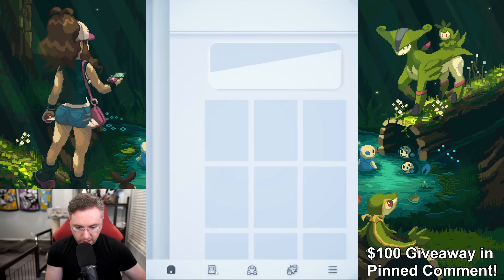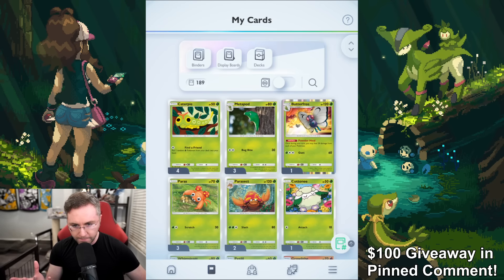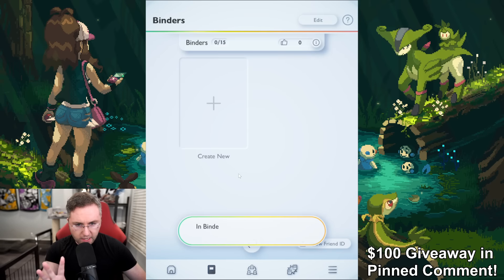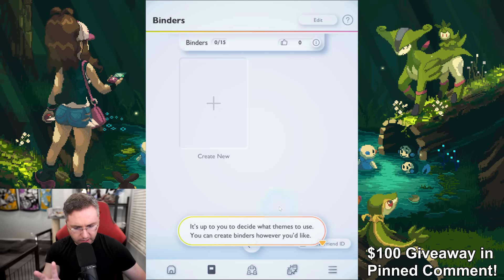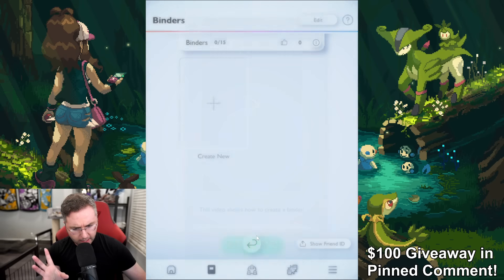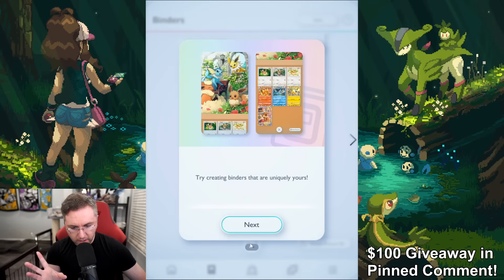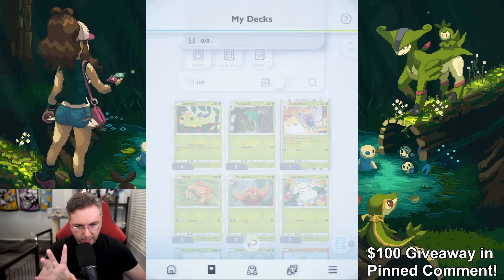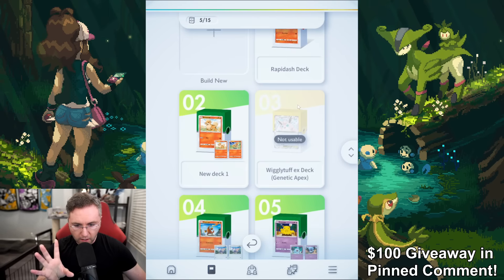Now let's move over to the collection page. You can do a binder, a display board, and your decks. There's a free-to-play feature with the decks that's kind of weird, kind of cool — and also seems kind of scummy in a way. Let's click on decks. There's a thing called rental decks.